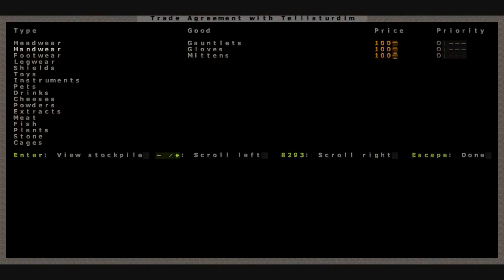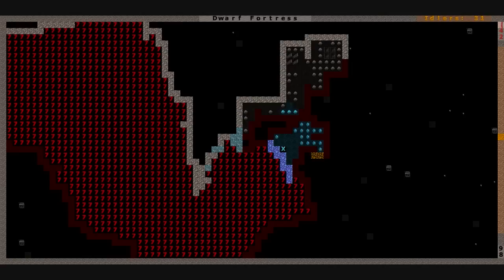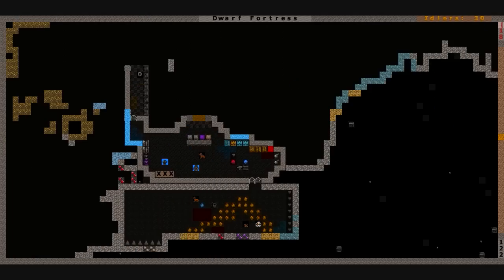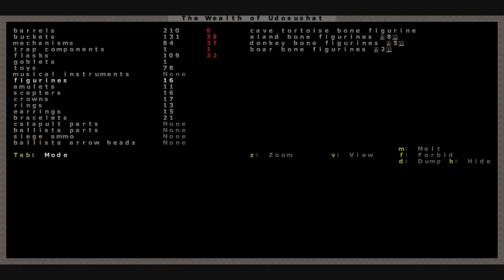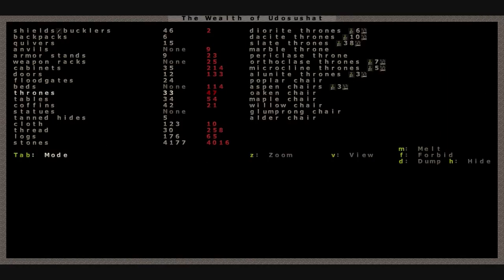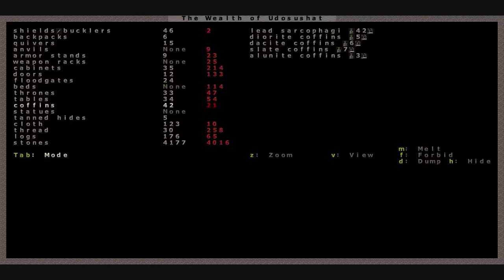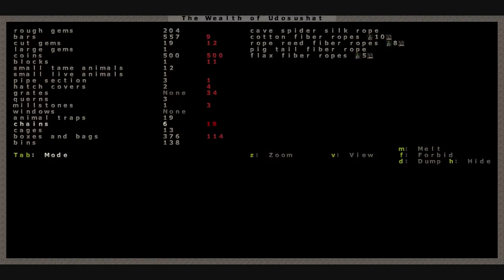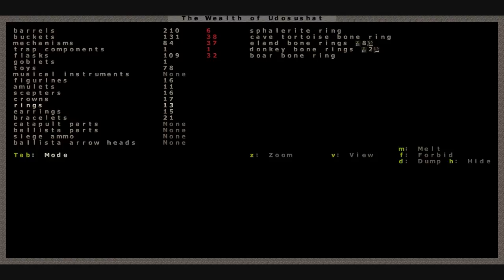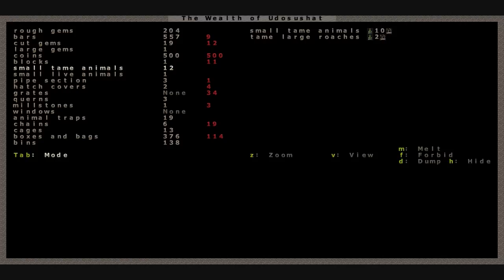I told them I wanted to import a whole bunch of drinks. The metalsmith's forge order is done, so let's check our stockpile. I want to check on these coins before we leave. Coffins, cloth, cut gems, blocks, cages, boxes — there we go.